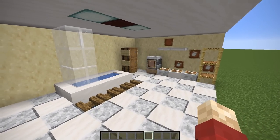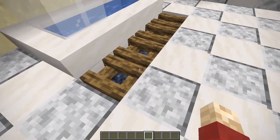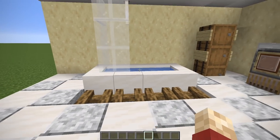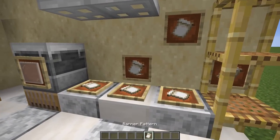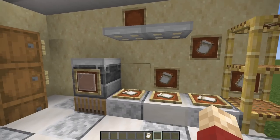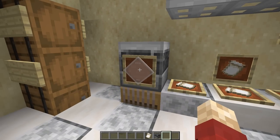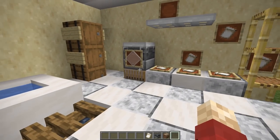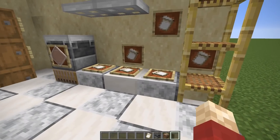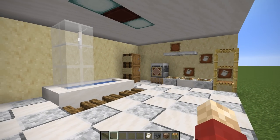In this utility room we've used campfires as a bath mat — quite common in ultra modern bathrooms, somewhere to stand. We've also got new banner patterns on some item frames that look more like towels than anything else, so this could even be a laundry room. There's a blast furnace with a glass pane and an item frame on top of a loom that looks a lot like a tumble dryer or washing machine. It fits rather well with scaffolding, which looks like a bamboo storage area.